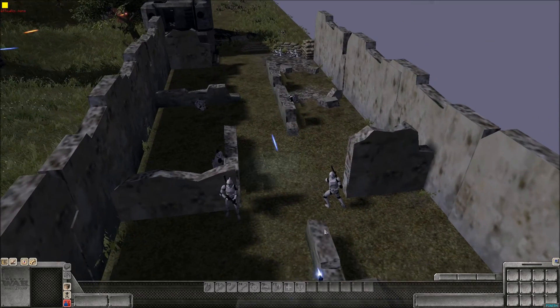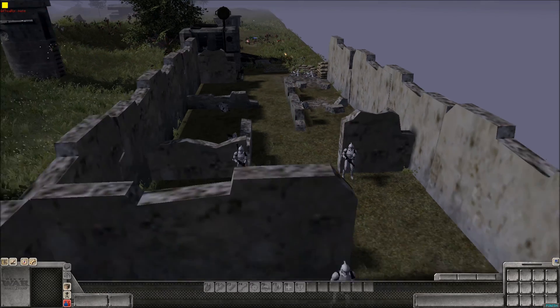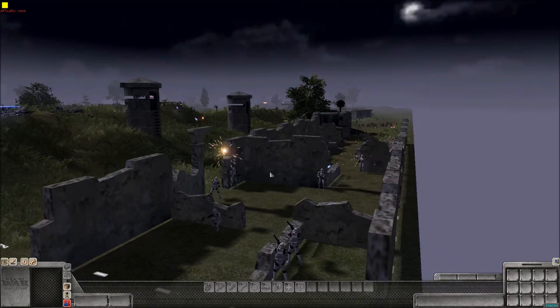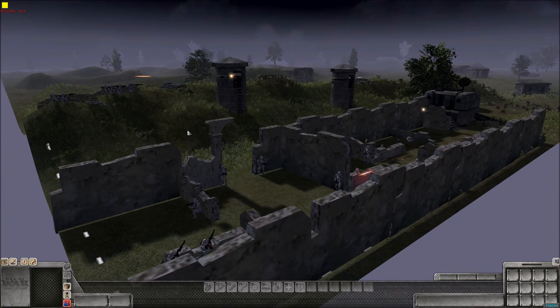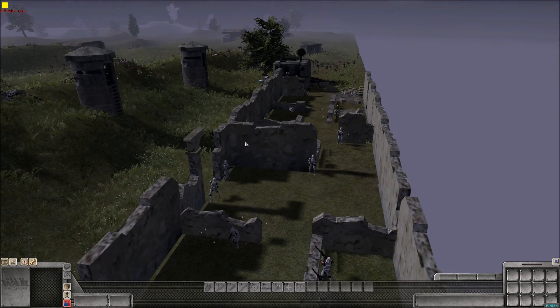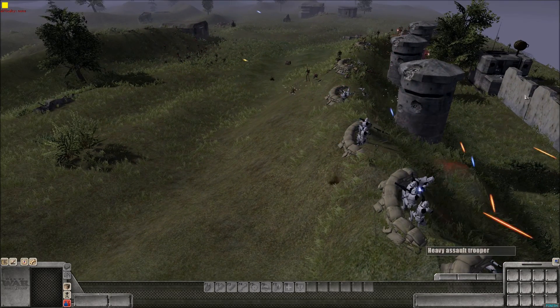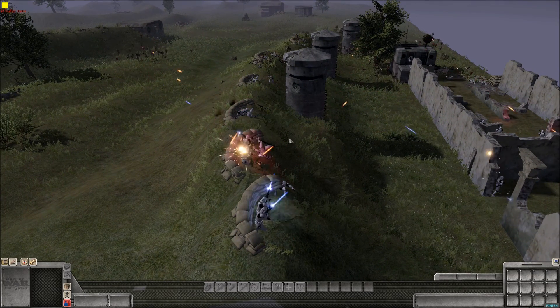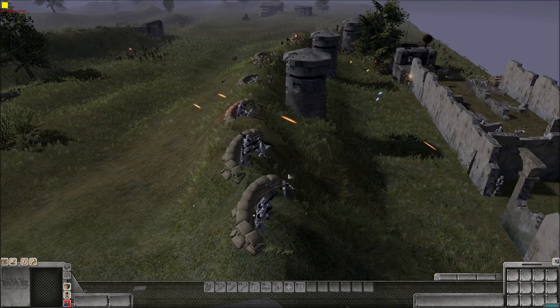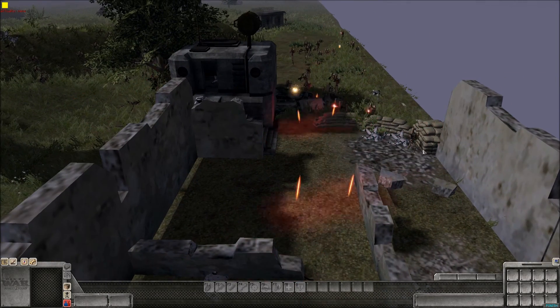Oh yeah, they're starting to go down. The captain and the sergeant are opening fire up there towards the ridge line. They're going to fall down pretty quickly now over here on the ridge, getting fire from both directions. The droids have breached the entrance — they are now officially inside.